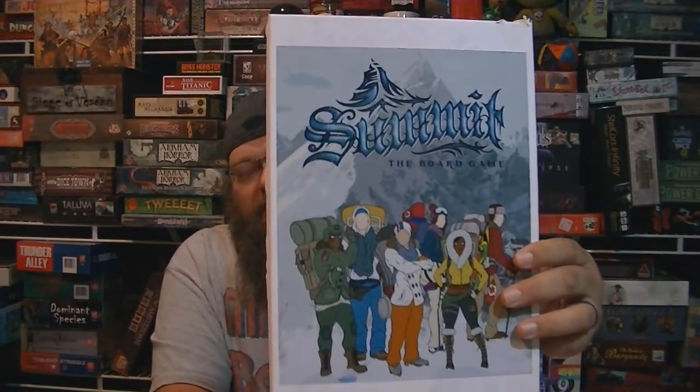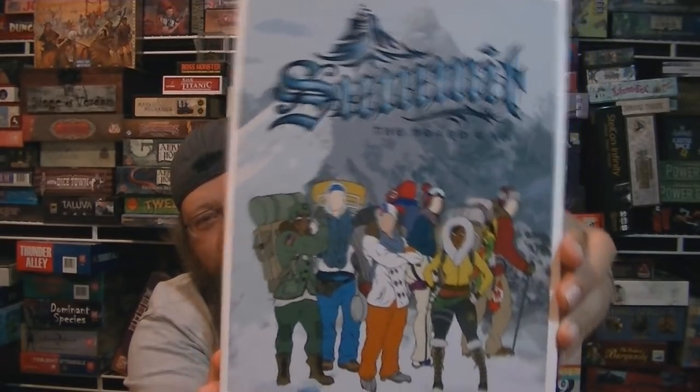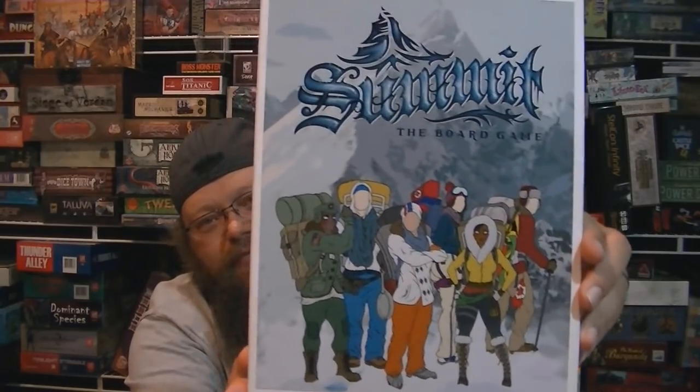Hey everybody, this is Undead Viking. I want to talk to you about this game called Summit: The Board Game. This is a game about you and your other players trying to climb a mountain — like Mont Everest or K2 — a very dangerous mountain to be climbing. One or more of you most certainly will lose their lives in the chase to be the first person to get to the top and the first one to get back down. You can tell people die because some of them don't have faces — they're just like the nameless ghosts that wander the mountains.